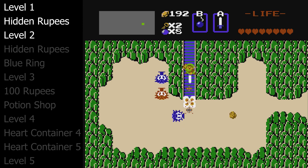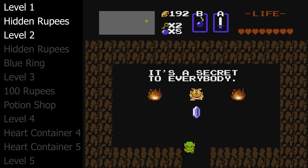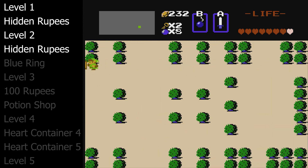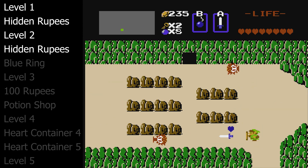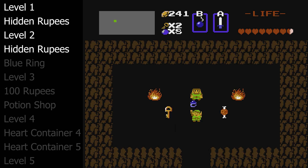Now we're going to get even more hidden rupees before going to level three by uncovering them under these Armos statues. There are two of these special Armos right by level two. We're going to need 250 rupees before we cross over to Western Hyrule because we need to find a secret shop that sells the blue ring. The secret shop is on this screen under one of the Armos statues, so go and touch the middle statue on the top row and buy the blue ring, which doubles Link's defense.